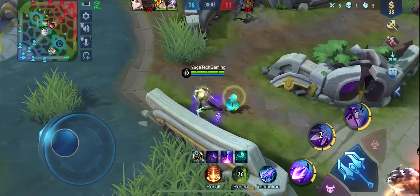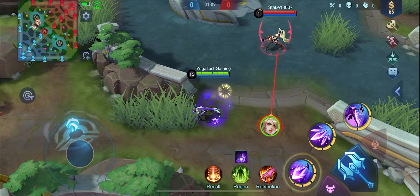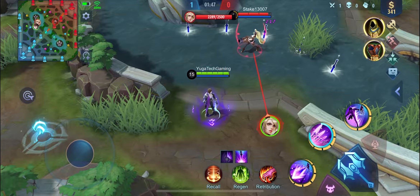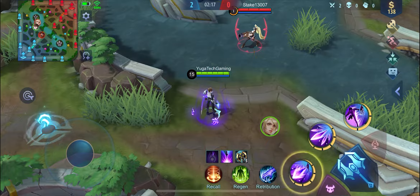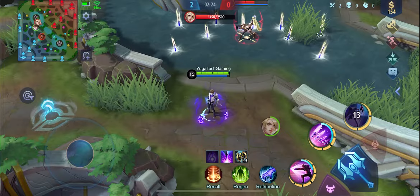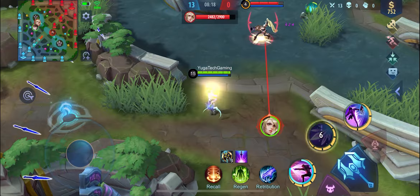We now proceed to the most awaited part: the combos. But before anything else, let me discuss Gusion's skills first. His first skill throws a dagger to his specified target, and if you click it again, you will go behind your target. His second skill throws daggers forward, slows down the target for 2 seconds, and clicking it again recalls the daggers. His third skill dashes to a designated place and resets the first and second skill cooldowns; clicking it again gives an extra dash. Every time he uses a skill, a rune is added to his dagger, and after stacking 3 runes, his next basic attack deals additional damage and restores some health.